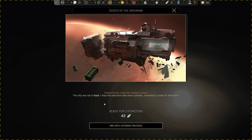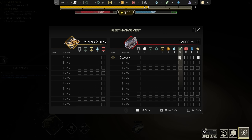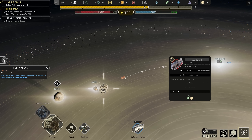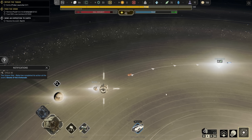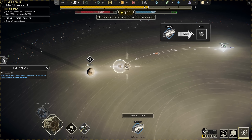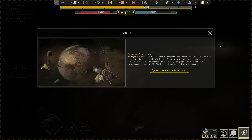The science ship completed its task. The Ursha Nabi ship was full of food - everything is ready for extraction. We don't know the date so it's like, 'it lasts till 2050' - well, it could be the year 3000 now. 42 food - that'll keep us going for a while. The cargo ship the Gluce Cap can hold 30 resources at once and will have to make a couple trips. It has one crew member: Jose Ortiz. The Ripley will now go investigate Earth. No signals received - the oceans seem to have evaporated, surface temperature has risen significantly, and atmospheric readings indicate strong dust storms, dangerously high levels of CO2, radiation, and microplastics.